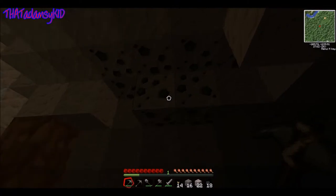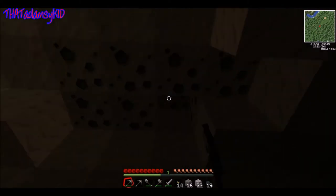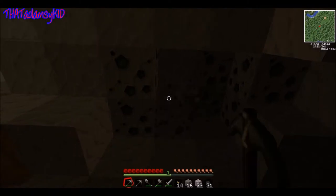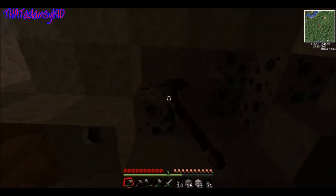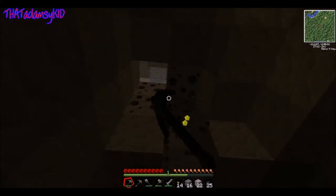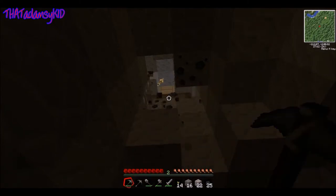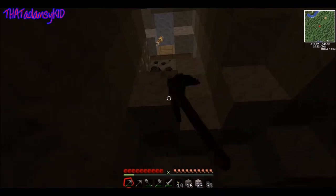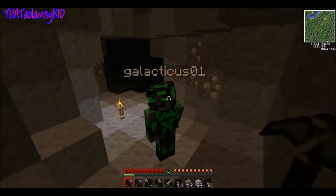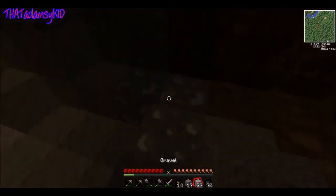Some tough stuff. I haven't seen any mobs yet, which is kind of surprising. I've found a lot of coal — which will be useful. What's this? This is new, I haven't seen this before. I need an iron pick to dig it. We'll set up a little underground base here — I'll set a waypoint. I think I've just dug past where my coal was.